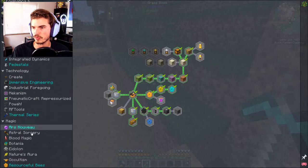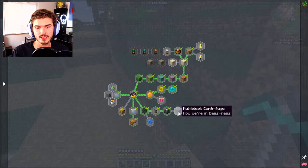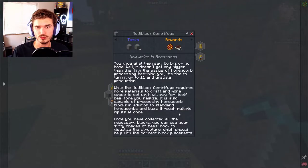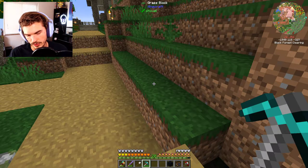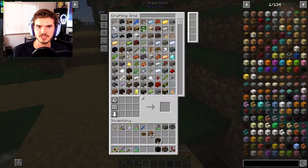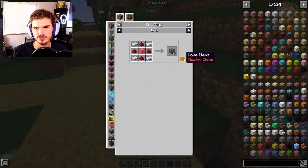This is a quest line within the Resourceful Bees quests. The last thing on this path is a multi-block centrifuge, which is really nice to have and you can upgrade it. The base one is going to be great right off the bat. We need a centrifuge controller and 35 centrifuge casings. The centrifuge controller itself takes four centrifuge casings, so we basically need about 40 total. We're going to need a decent amount of blocks for that.